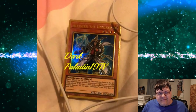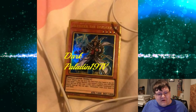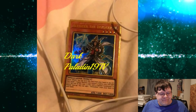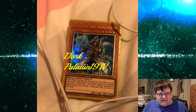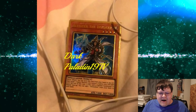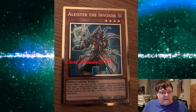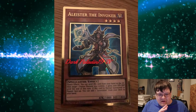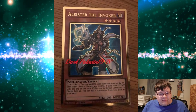Next up, we have the big one: Alistair the Invoker of Madness — and look at that gold border, it's so nice. I was shocked that they gave Alistair the alternate printing. One cool thing is the staff doing this infinite symbol thing, which caught my attention. I think we have on our hands here a potentially very expensive card, considering how good this actually pops. Gold is doing real justice for this.